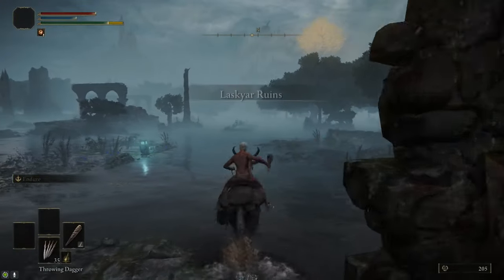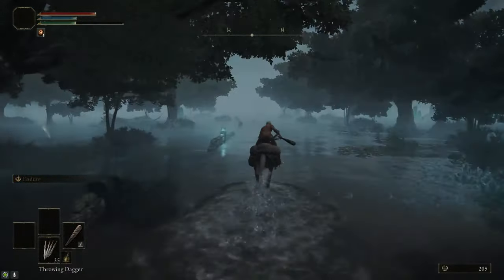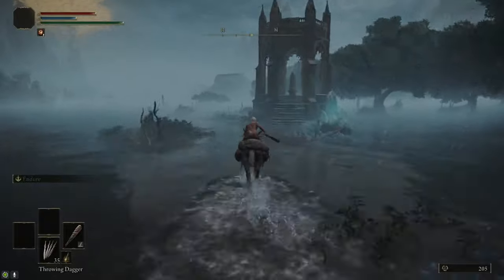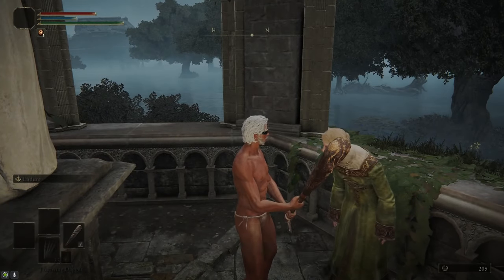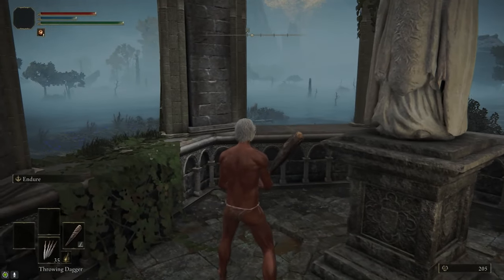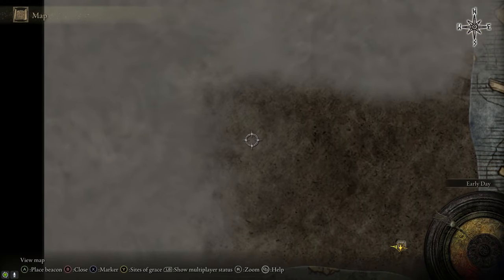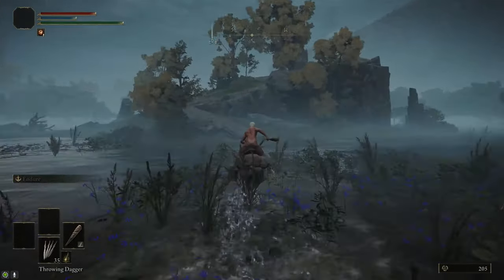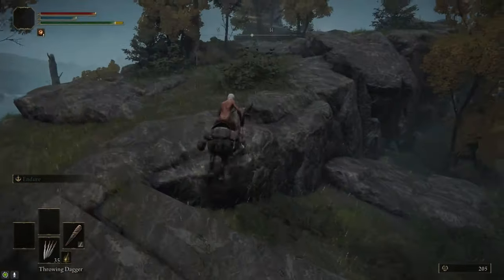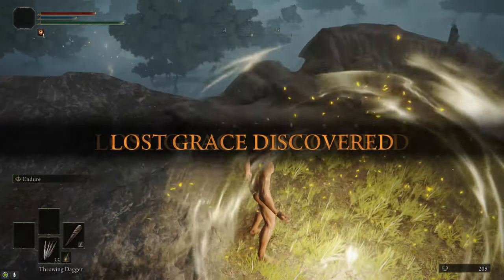We're going to head past the Lascar Ruins and keep heading north until we get to the nearby gazebo, where we're going to talk to Ranni to start her questline. Ranni wants us to go to the Boil Prawn Shack to the northwest and grab her necklace from the guy who stole it. First, we're going to stop at the little island just to the west of the gazebo — there's a Site of Grace up here that we're going to come back to later when we need to return to Ranni.